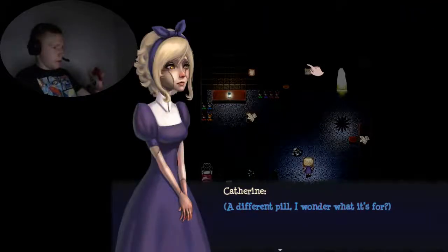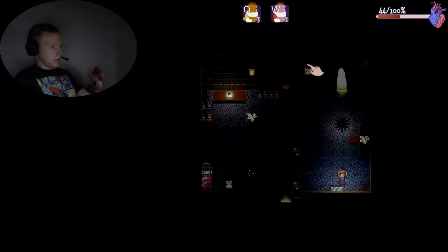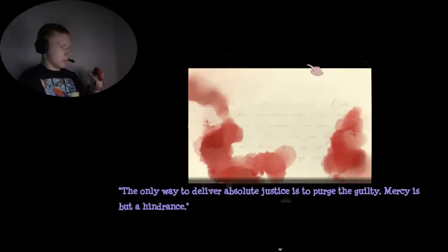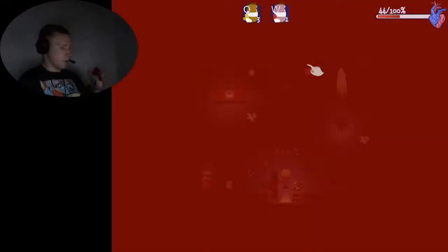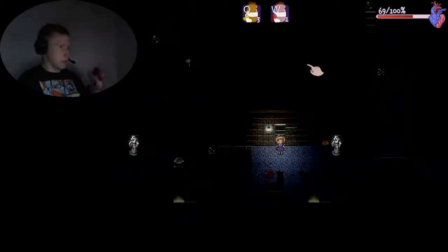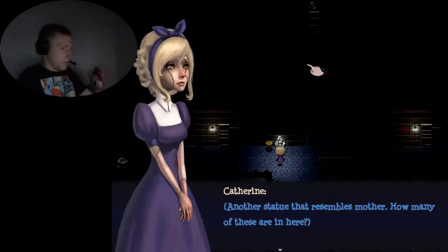A different pill — I wonder what it's for. Scather team speed pill — speed! I gained speed, giggity giggity. The only other way to deliver absolute justice is to purge the guilty — mercy is a hindrance. Oh, the battery! There's bunnies — they weren't there before. Let's take a pill. We're gonna have to save — this is pretty interesting so far.